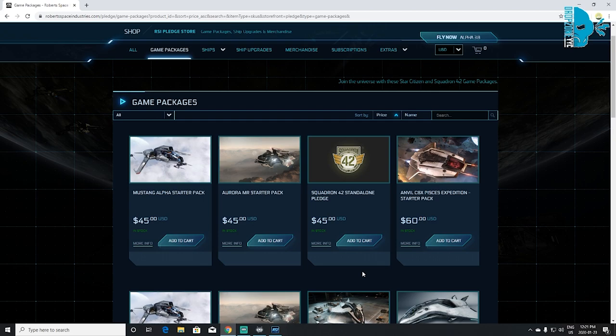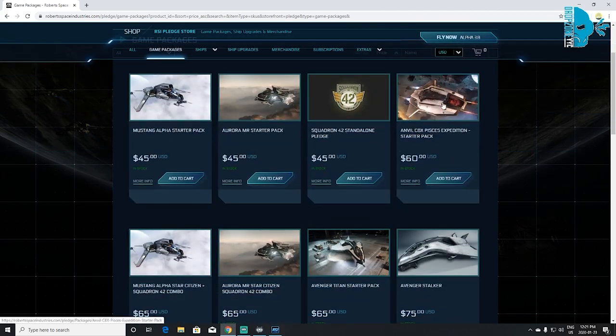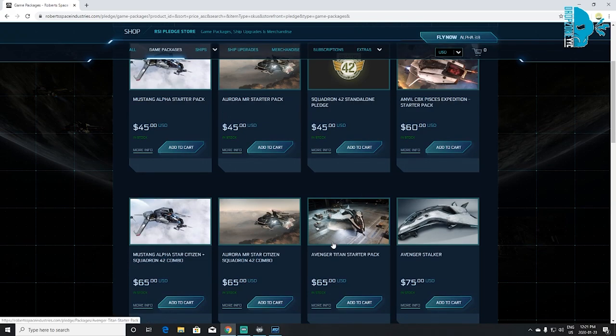My personal recommendation is either the Pisces or the Avenger Titan. Both these ships are really well designed, easy to fly, and a lot of fun. They give you more variety of what you can do in the game. You're kind of restricted with the Mustang because it's just a fighter, and restricted with the Aurora because it has no cargo space. The Pisces is only $15 more at $60, and the Avenger Titan is $65 US. If you're looking to buy a fresh new game, you're looking to spend somewhere between $55 and $65 anyway.